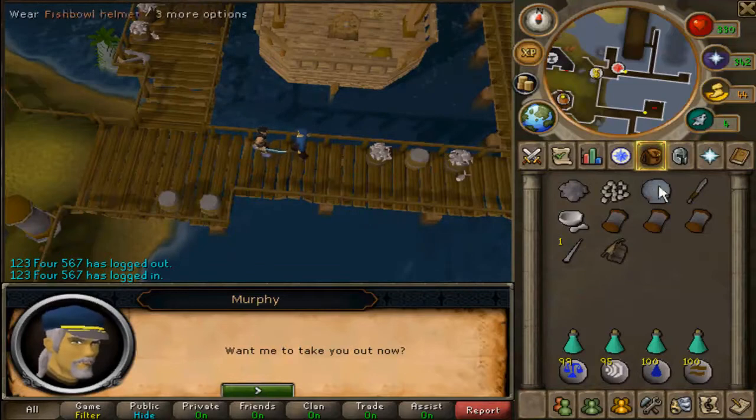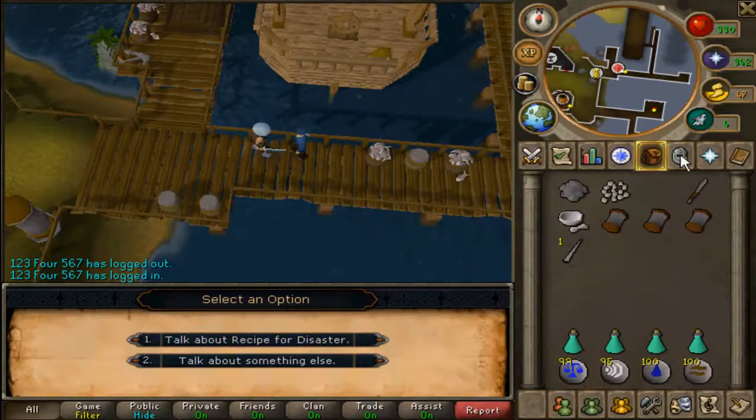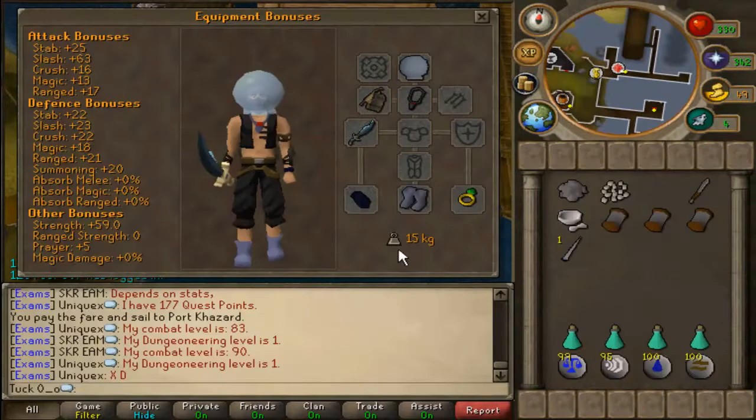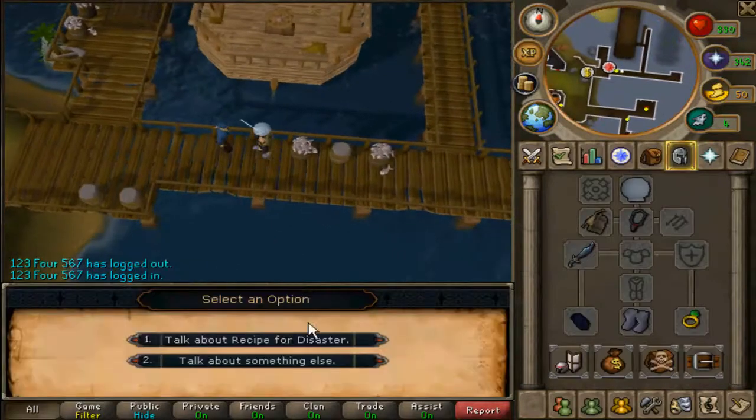Murphy will make the fishbowl helmet and the diving apparatus, so equip them. Now you have to make sure your total weight is less than 27 kilograms — I've got my boots of lightness on and I'm only 15. If it's more than 27 you won't be able to do the next step of the quest.